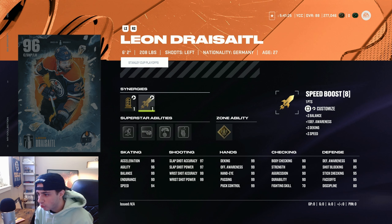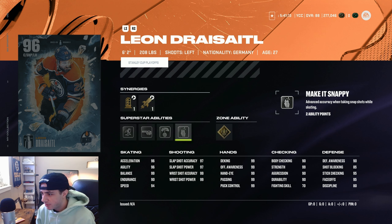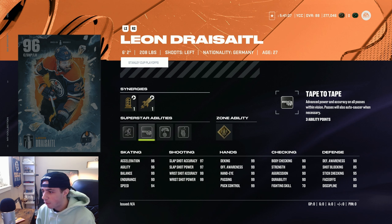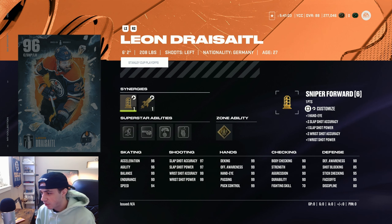Next we got Leon Dreisaitl — very cool card. He's got Speed Boost to get his speed up to a 96. His D-King is already at 99. He's got 99 wrist shot accuracy and power, 99 hands across the board, 95 faceoffs — can definitely run him at center. Gold Unstoppable Force, Silver Make it Snappy, Puck on a String, Tape-to-Tape, and 1T. All very fitting abilities for Leon Dreisaitl. I really like this card.